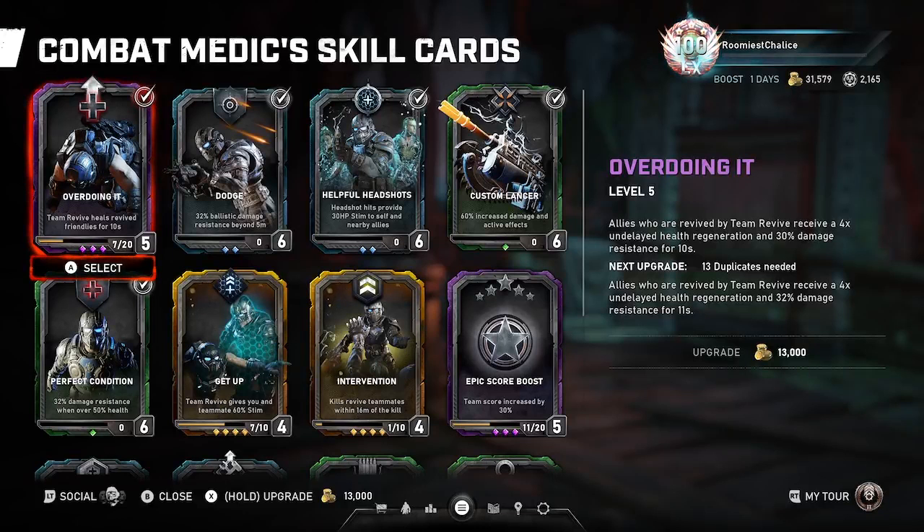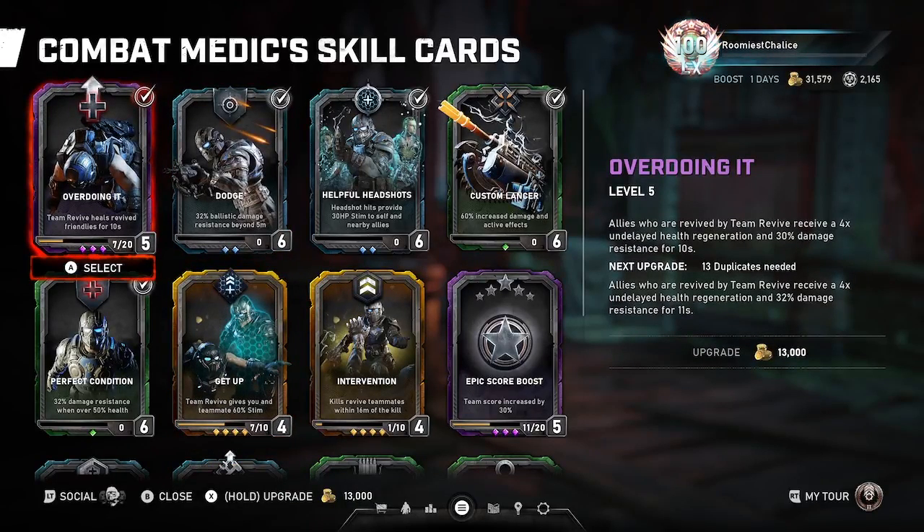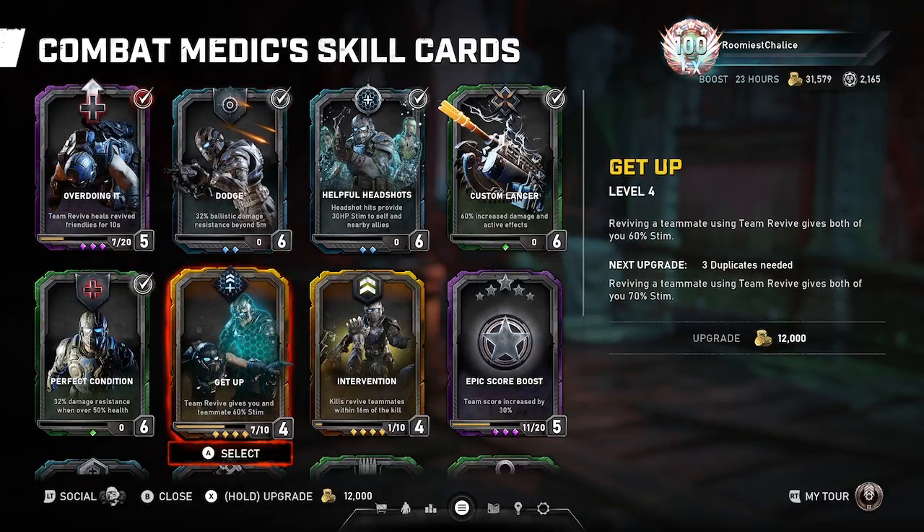This is the standard build I like to use. Overdoing It — for most cases it is just better than Getup, especially since I have a low level Getup. But even at Getup level 6, I think it is better to have Overdoing It, because it gives forced health regen and 32% damage reduction, and it's four times undelayed health regen. So you're constantly healing up — four times as much healing as normal — so you're just instantly full with damage reduction. It's a lot better than just 100% stim, because base stim breaks very easily.